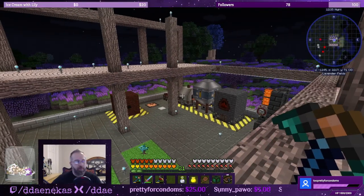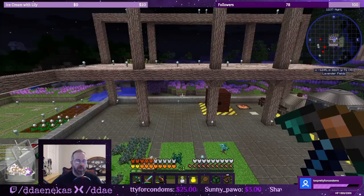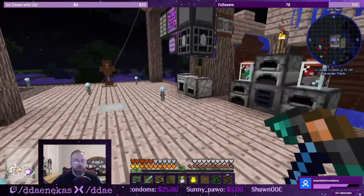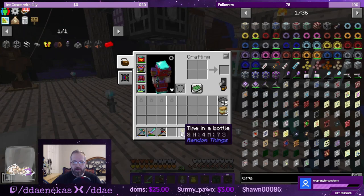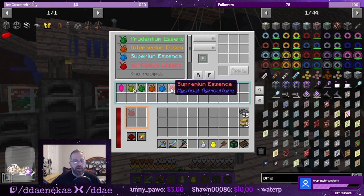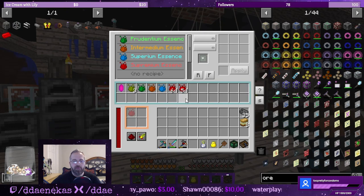I took a little bit of a break — the cloche was not making supremium as fast as I was hoping. I took an eight-hour break, went to bed, and now I'm up and running again. Let's see how much it has done in eight hours. That's pretty decent — we have a good amount of supremium essence now, and I'll be able to do what I was planning on doing earlier.